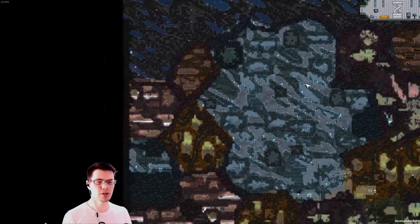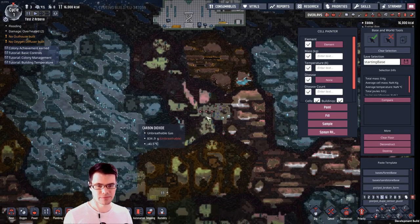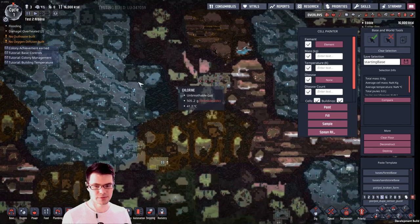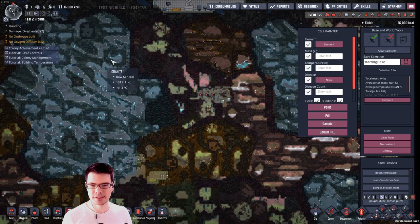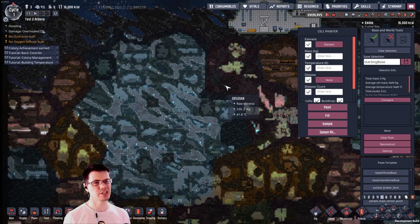I thought this one was going to have a large surface ocean; however, it doesn't really have a giant tide pool, though there is a lot of water at the top, so maybe that's what they meant. It's a good time to mention that I think with all of those variables, there's going to be a lot of tweaks between now and the launch of the game, especially with all of the playtesting that's going on.